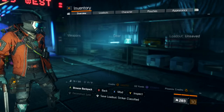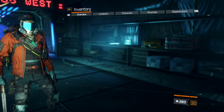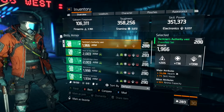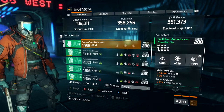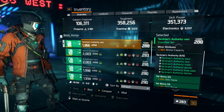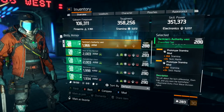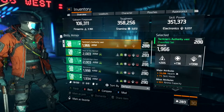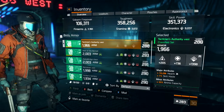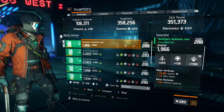We're running Predatory on the sawed off, so if someone gets down we can keep the healing, because we are pretty much squishy even though we have 3,600 stamina. The first piece we have is the Tactician Authority chest. As you guys can see, we have it rolled into electronics with stamina mods and skill haste. Our major attribute is 16,296 health and 7% skill haste, and our minor attribute is ammo capacity.